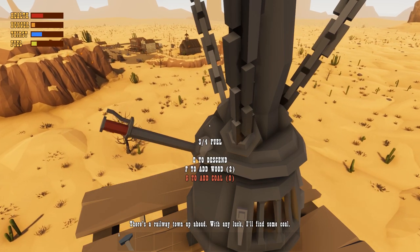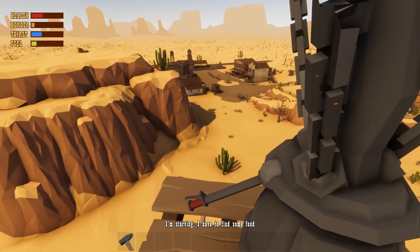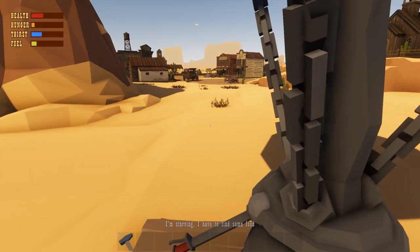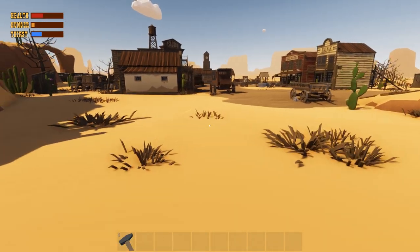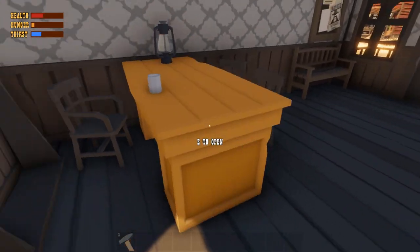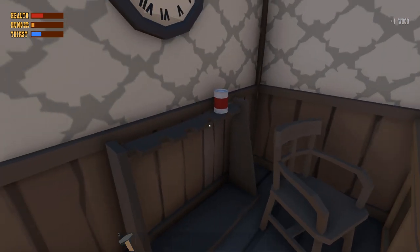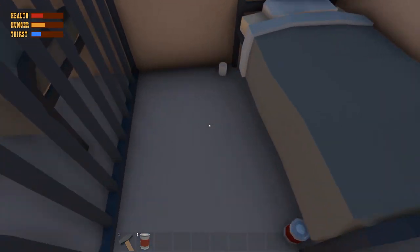There's a railway town up ahead. With any luck I'll find some coal. What's this glowing stuff? Okay, we're down. Time to loot. Sprinting must bring down my hunger quite a lot. Let's have some food. Nom nom nom, delicious. Looks like these prisons have been stockpiling food.